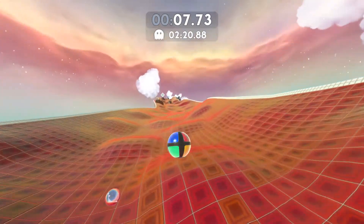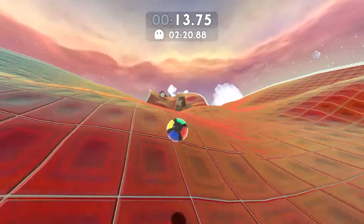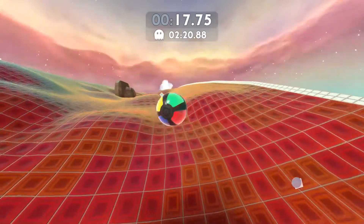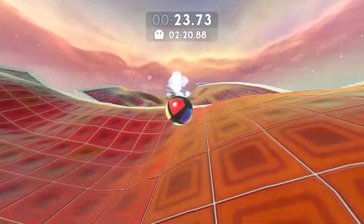It saved which color ball I was when I set my personal record — so that's really cool. I'd forgotten that ghost feature was a thing. I got a bad bounce there, and as you can see, ghost me got a really good bounce.